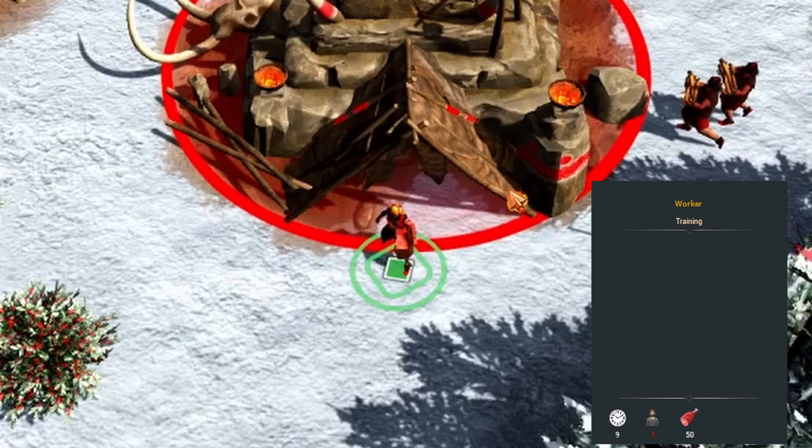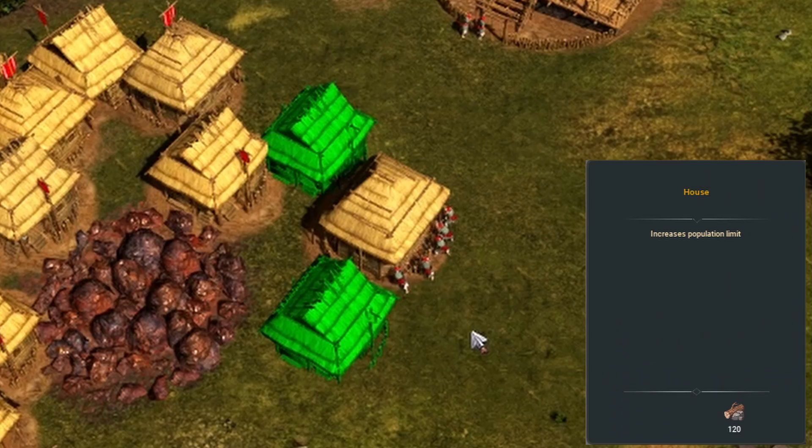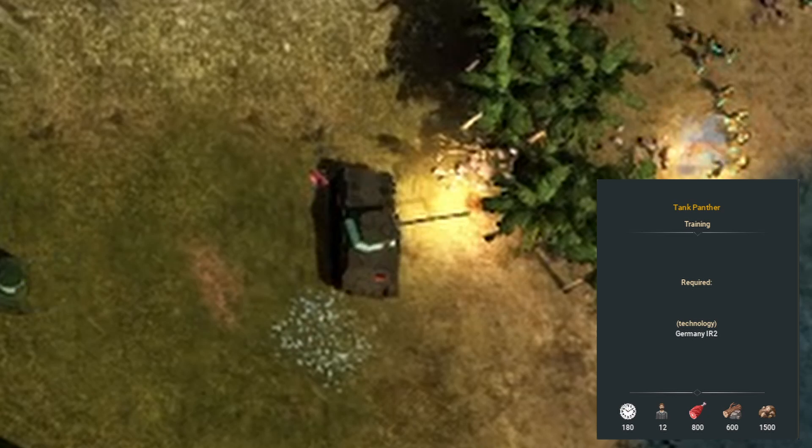There are three resource types: food, wood, and metal. You use food to make a bigger generation of workers and to make cheap warriors to send in like expendable units. Wood is the main life force for Europe — you use it to make buildings and mediocre units. Metal is the driving force for technology and advanced units, from muskets to tanks.